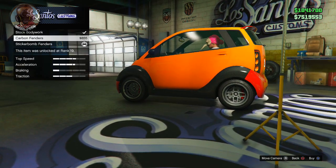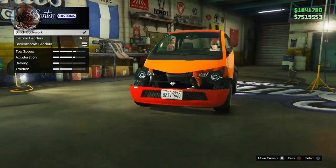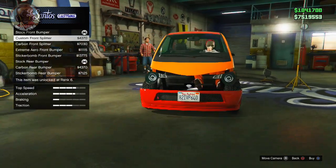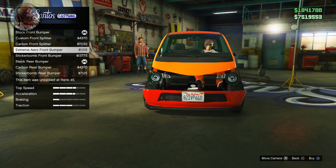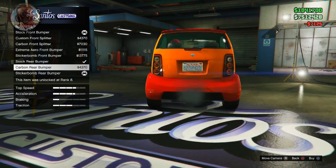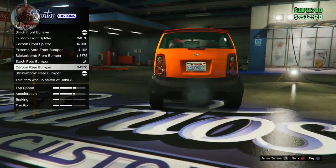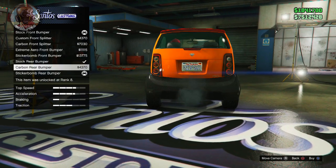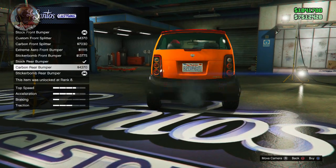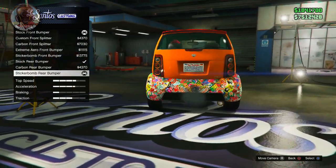Then what you want to do is quickly scroll back and forth between the stock and whatever is right underneath the stock. If done correctly, it will start to disappear, and then you need to land back on the stock bodywork and it will be available to actually put onto your car. It's a little bit annoying and a little hard to scroll fast enough to get it to lag. When I'm scrolling back and forth, it does disappear for just a brief second, and I'm trying to get it to land on the stock before it finishes loading up the next texture. It's kind of like a guessing game — you just have to do it over and over.